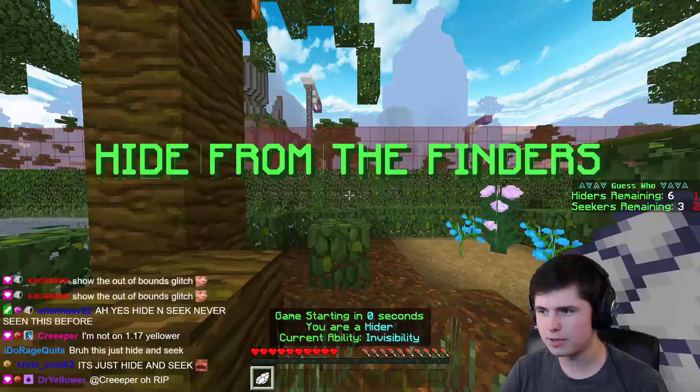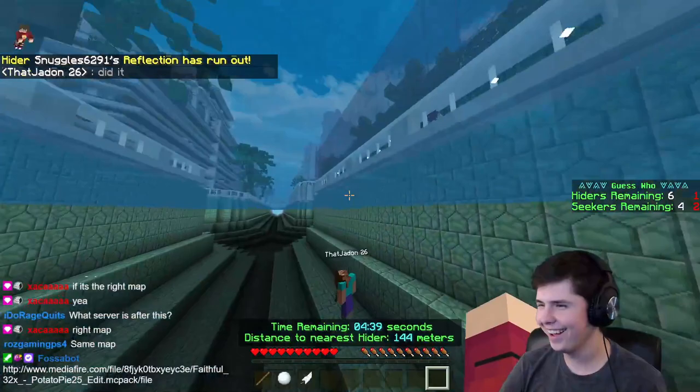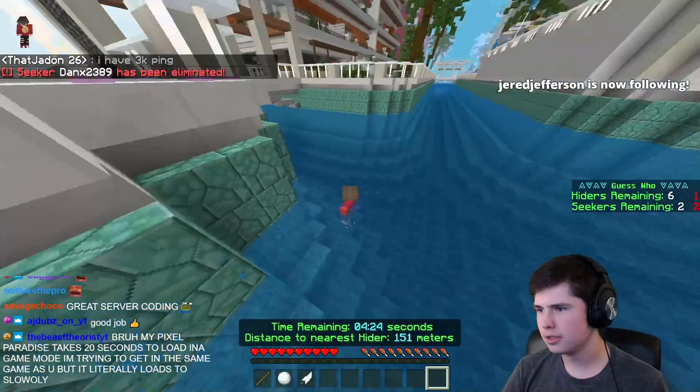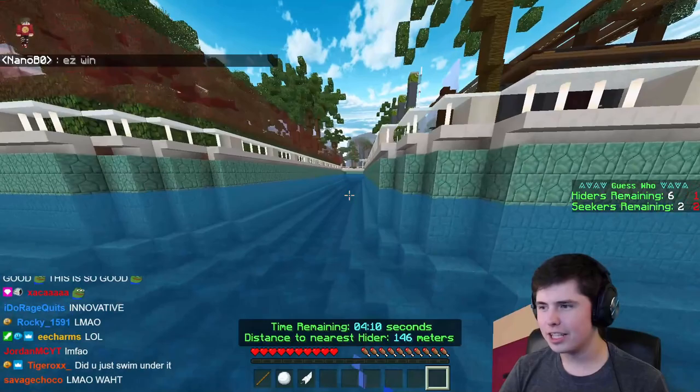I've seen people get out-of-bounds - I don't know how to do it myself. I did it! Great server coding, amazing server coding. We love to see this. If you swim under the barrier blocks that they have as a second measure to make sure people don't get out of the map, you just go under them. You're home free.